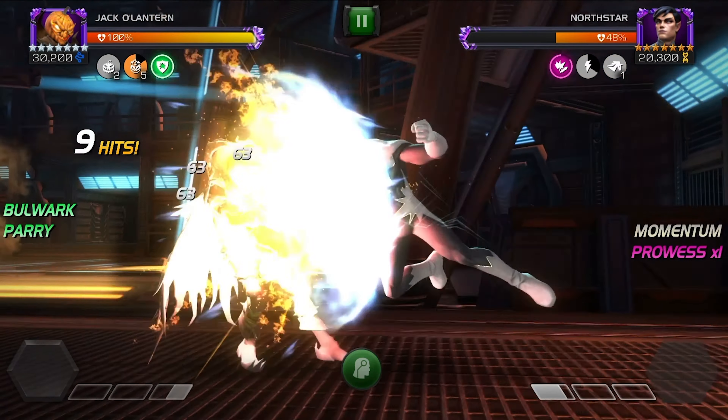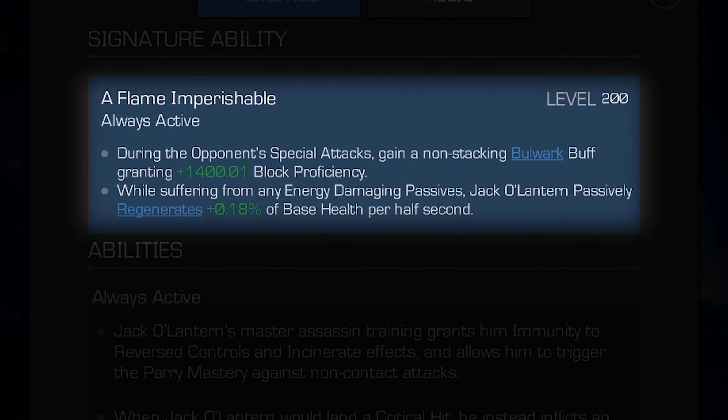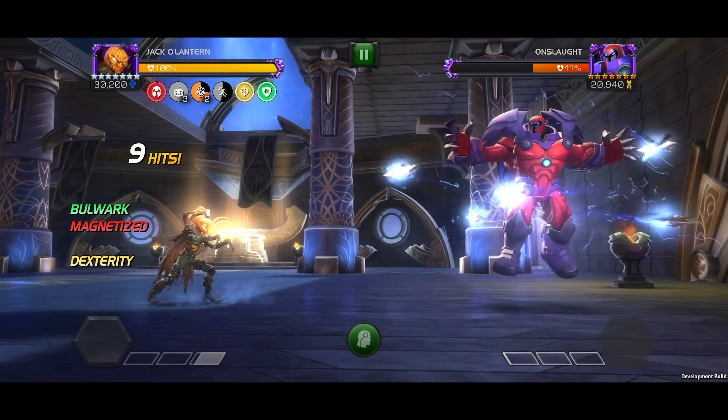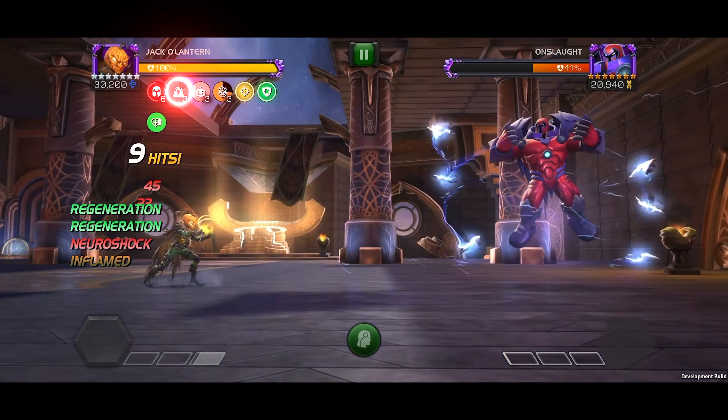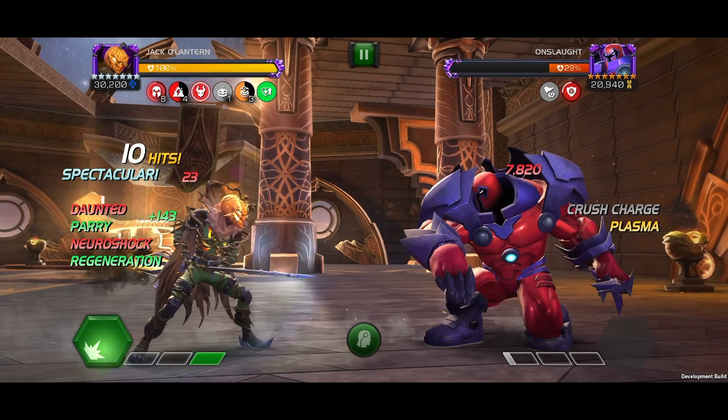When awakened, during the opponent's special attacks, he gains a bulwark passive granting up to 35% block proficiency. Additionally, while suffering from any energy damaging passives, he passively regenerates up to 3% of his base health per half second.